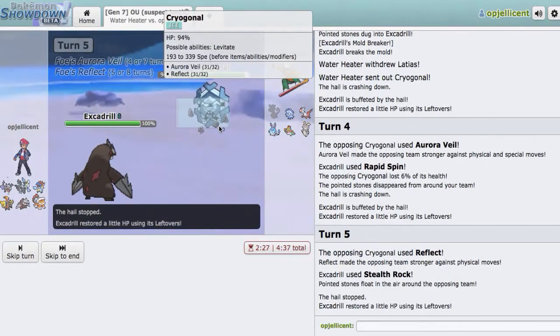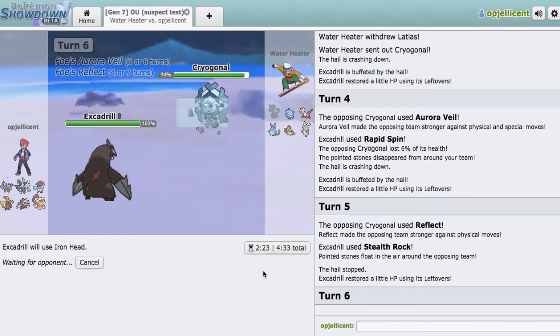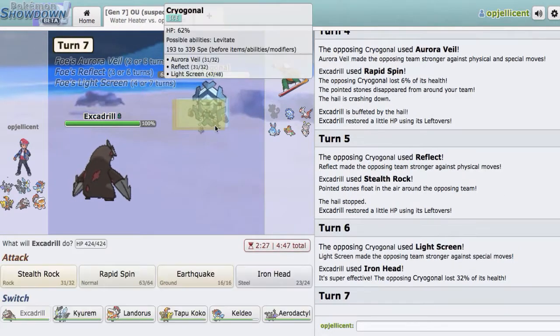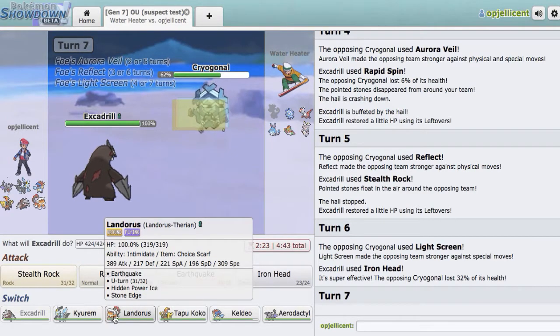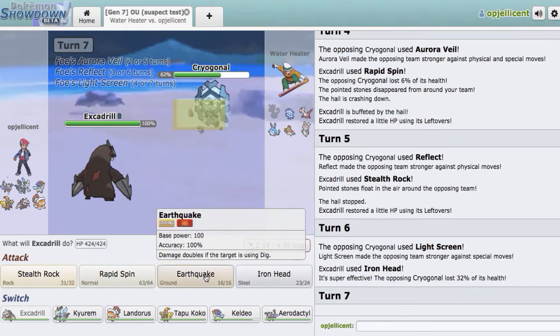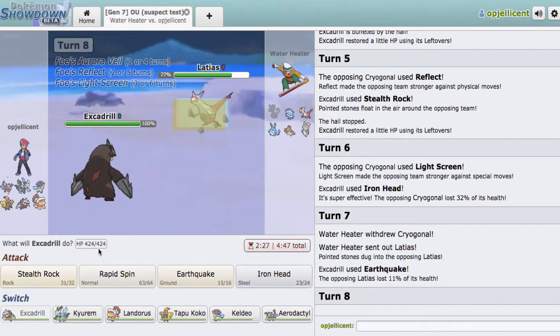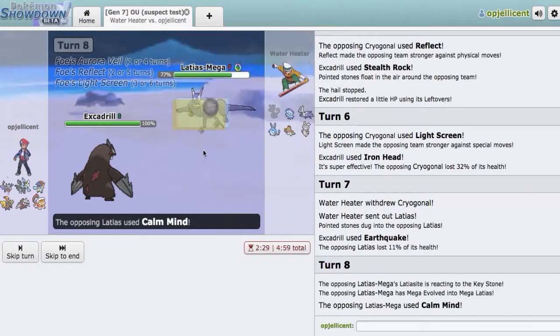He's got Aurora Veil and Reflect — a ton of screens — so this thing definitely has Light Clay. I'll go for Iron Head. I think all three screens are up, so we're dealing practically nothing with our attacks for the next few turns, but that's totally alright. I just need to go out into something that doesn't make us lose to Shift Gear Magearna. I think I'll go for Earthquake right here. He ends up going out into Rotom-Wash, but we do have Mold Breaker and I don't think this thing can touch us at all, so I'll go right here for the Iron Head.